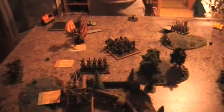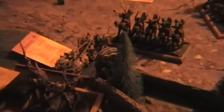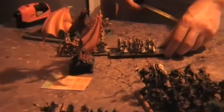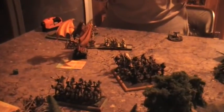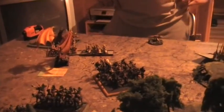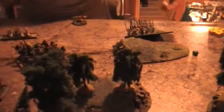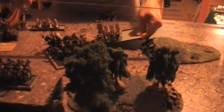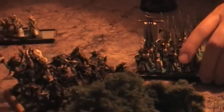This is a Breakthrough scenario, so both sides need to think about getting scoring units across. The Archers are moving forwards with the Battlestander Bearer. The Highborn Elves are running out of good options and not short of bad dice rolls. The Spearmen are preparing a counter-charge if the Dryads move up towards the BSB and Archers.